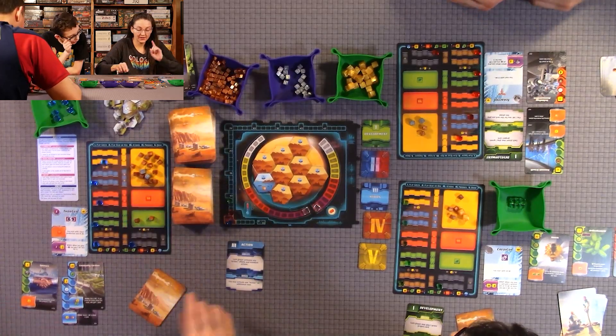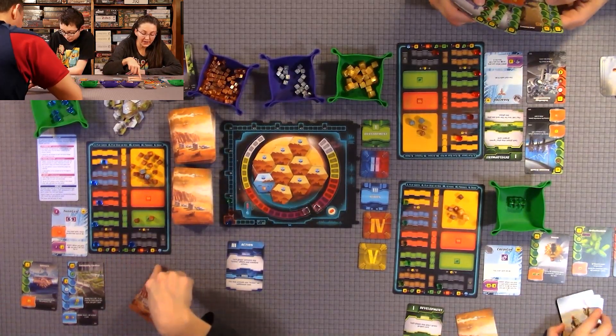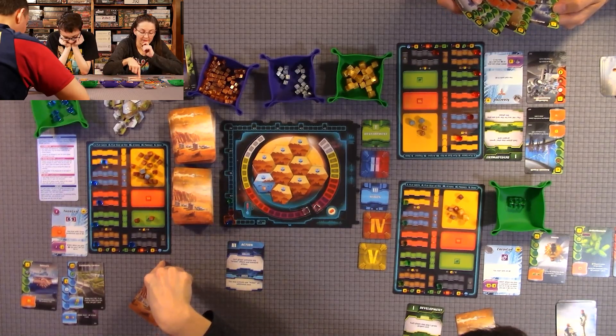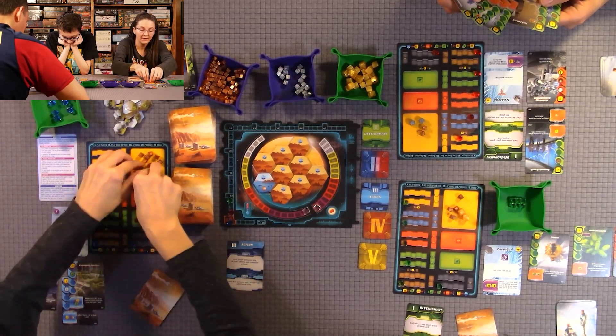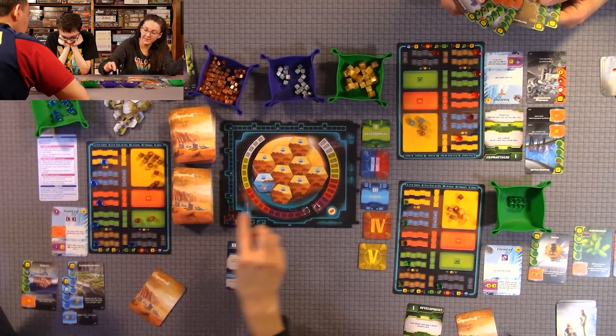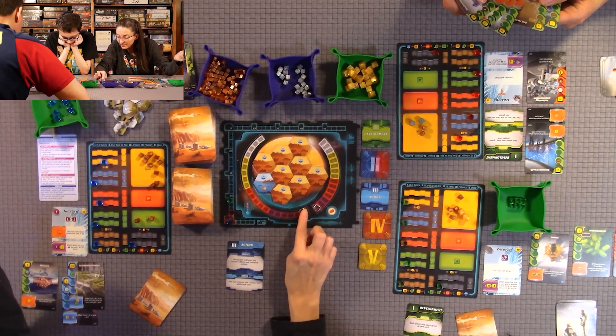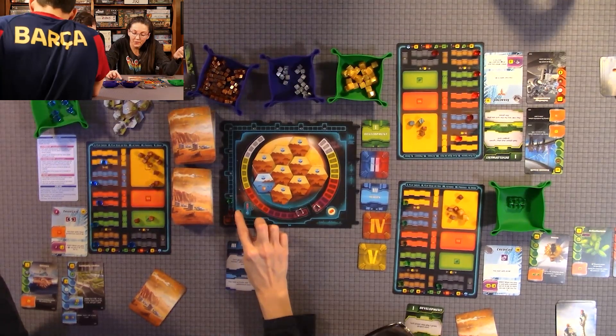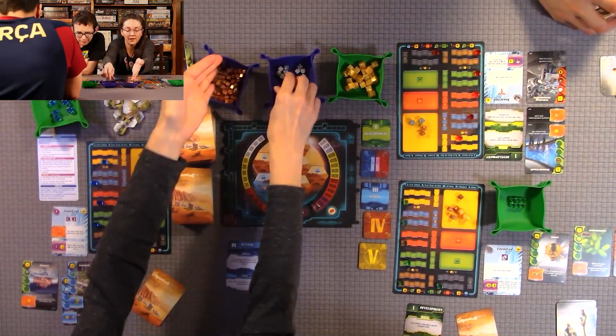I can also do the player board actions. I'm going to spend 14 mega credits to raise the temperature by one, which also raises my TR by one. The color-coded boxes on cards make it easy — blue is an action, orange is a production action — so you know which cards to look at in each phase.